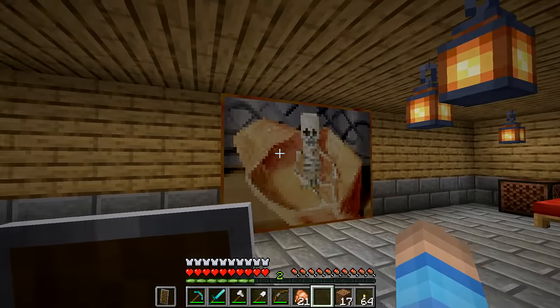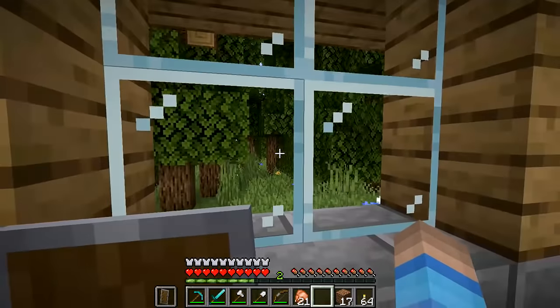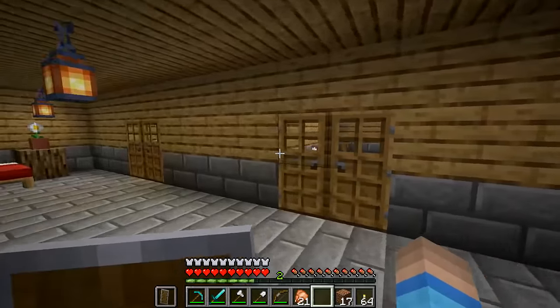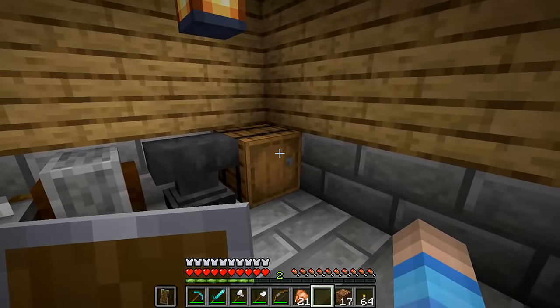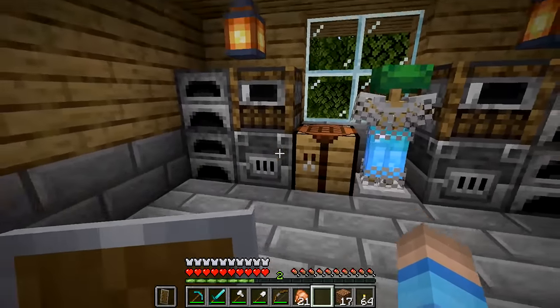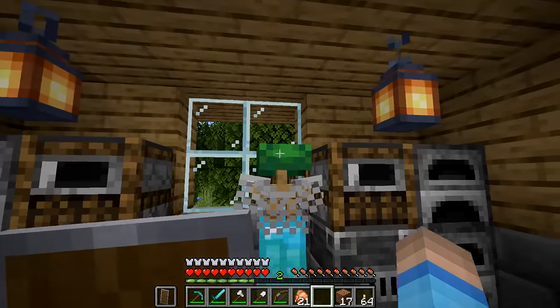So we got this nice lovely skeleton painting just kind of hanging out on the wall. Over here you can see we got luscious woods all around. This here is our little crafting room. There's ore and stuff in the barrels.